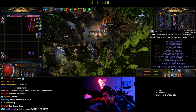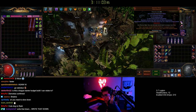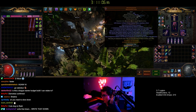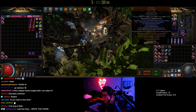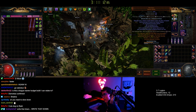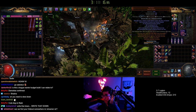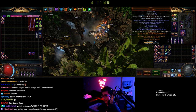Because as you juice — this is a juicing build — you cast faster and faster. We have like 2,000% cast speed, so you're not going to be able to sustain the mana even if the mana cost is two or three. Get it to zero and you'll be able to do cannot-regen maps. It's really nice to be able to run more map mods, especially earlier on.